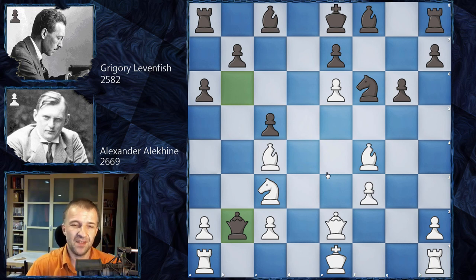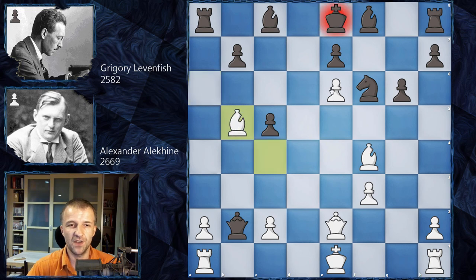The only move — and it's very typical in these kinds of structures — is knight on b5! It's quite difficult to find but it's simply winning. The knight cannot be taken because after a takes on b5, we have bishop b5, and with the pawn on e6, Black can do nothing.